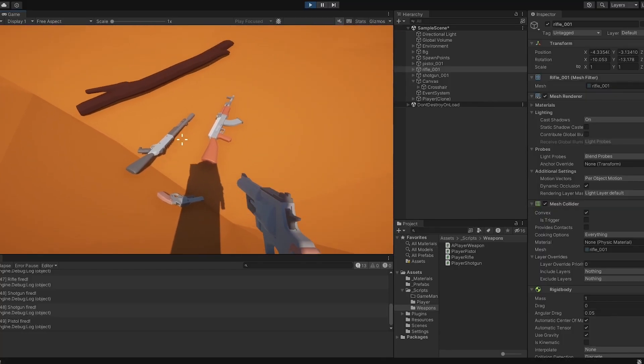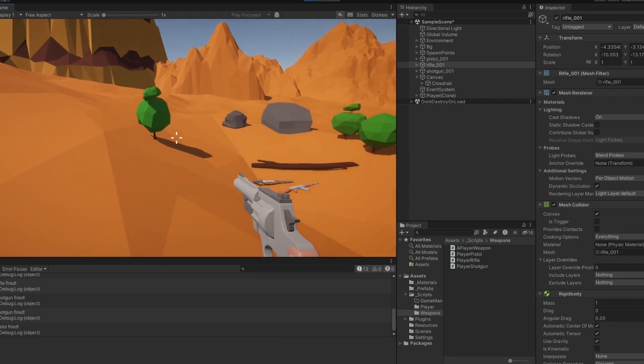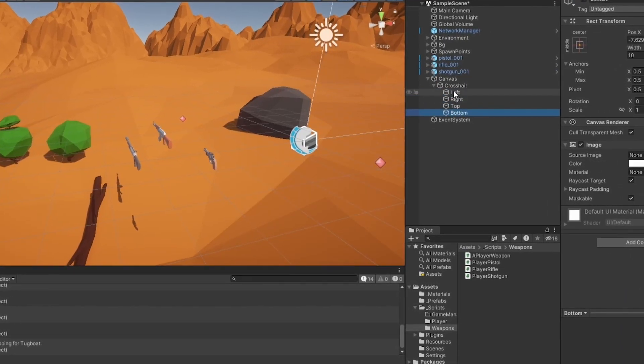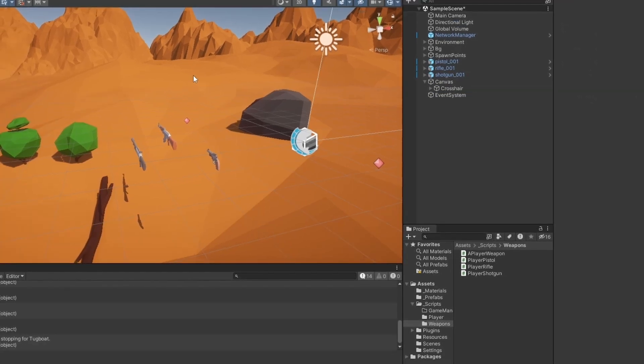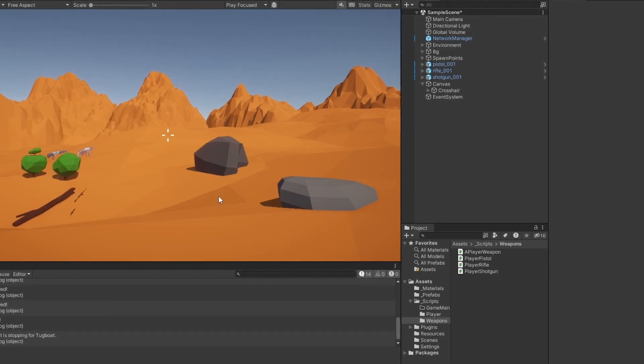In this video we're going to continue on to picking up these weapons on the ground. Now you might notice I've taken the liberty of just setting up a quick crosshair. It's just four images lined up in the size of a crosshair with the parent component. The reason for this is I just wanted to be able to see where we're looking when we're trying to pick up a weapon, otherwise that can easily become very annoying.